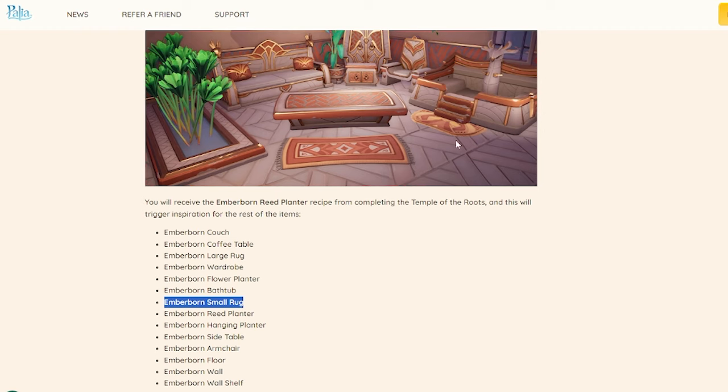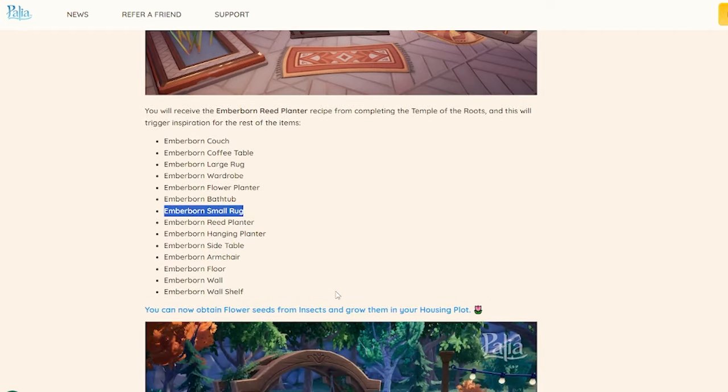It will trigger inspiration for the rest of the items, meaning these are all recipes we're going to get. If you look right here, we are getting a small rug as a recipe — we don't have any rugs as recipes right now. We're getting both a large rug and small rug as actual recipes so we can make multiples of them, which is incredibly exciting. We mostly have to purchase rugs at this point, so being able to make as many as we want without spending gold — I am so excited, and I hope they do more of that.